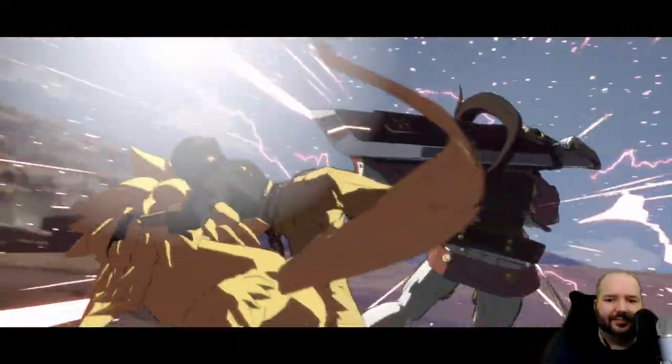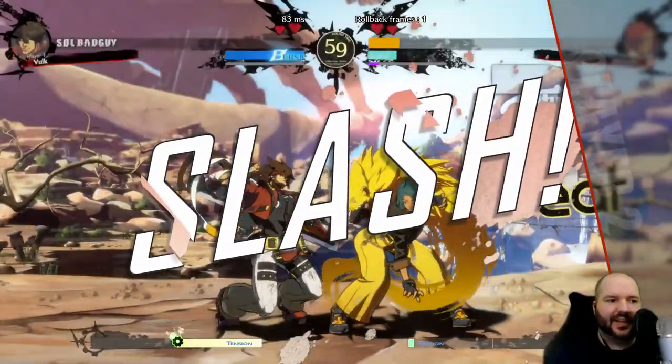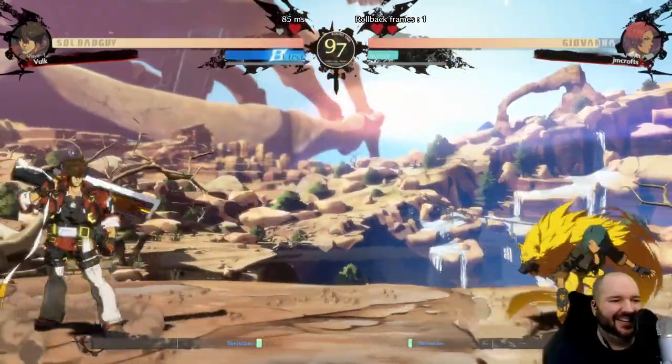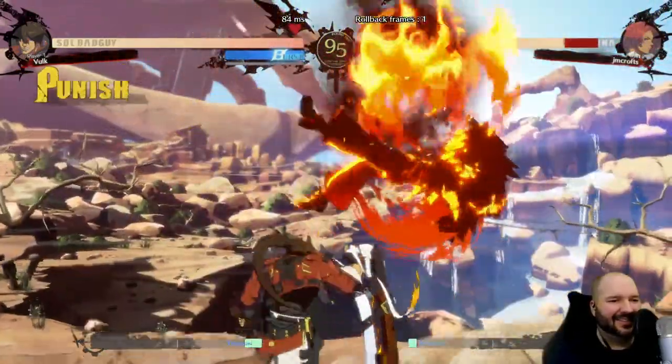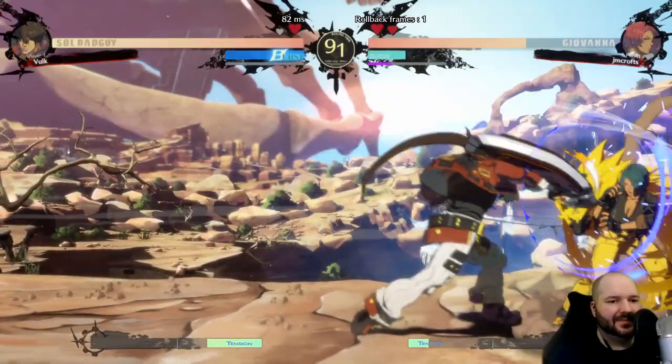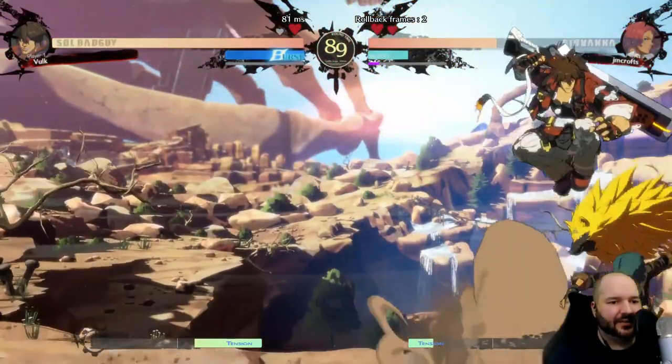That cross-up is insane — that button hits on both sides. It's just the kick button and then you cancel it into her flip kick.